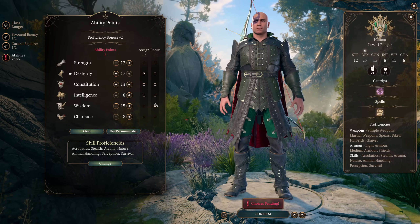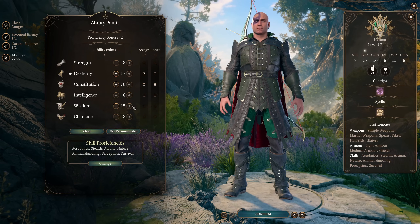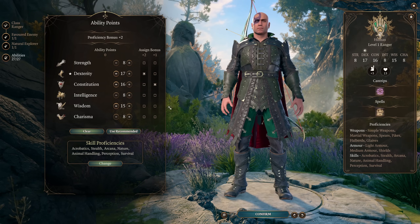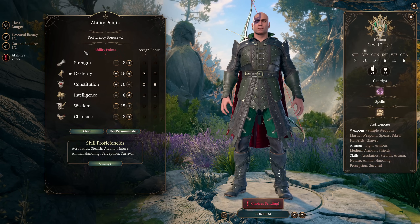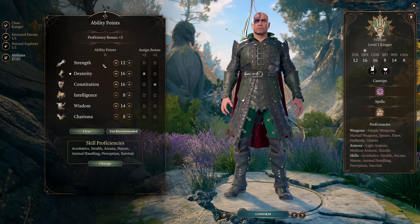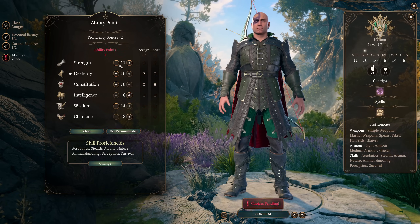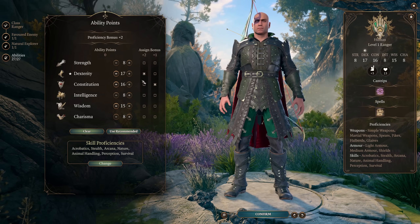Another option is 16 dexterity, 14 wisdom, and 12 strength, giving a little more jump distance and carry weight for quality of life while sacrificing one point of wisdom in the late game. For this build I'll assume the greedy attribute spread. For skill selection, the important ones are stealth and perception. It can also be very helpful to take a background that gives you sleight of hand, making your ranger the lockpicking character. Acrobatics is probably the next best pick, making you more resilient to enemy shoves.